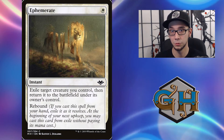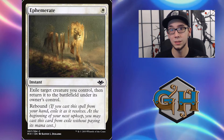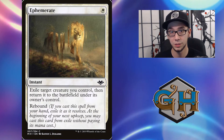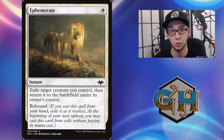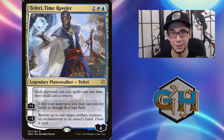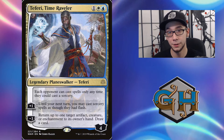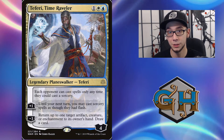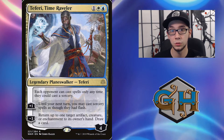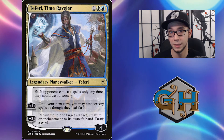Not only are we reanimating powerful creatures, but we're going to be doubling — perhaps even tripling — our value with cards like Ephemerate, which can be used offensively for more ETB value or defensively to protect them from a removal spell. And another great reason to go into white is Teferi 3, which gives us protection from counterspells against control players and the ability to handle aggressive threats from aggro players as well.